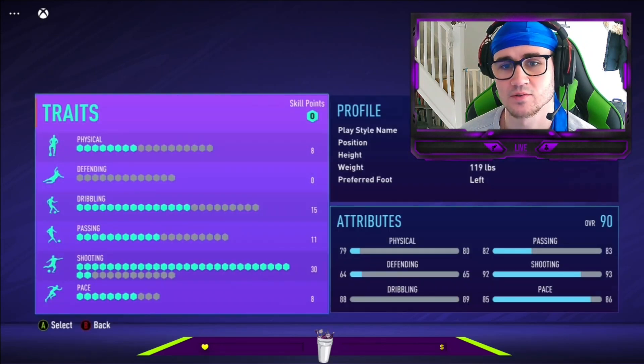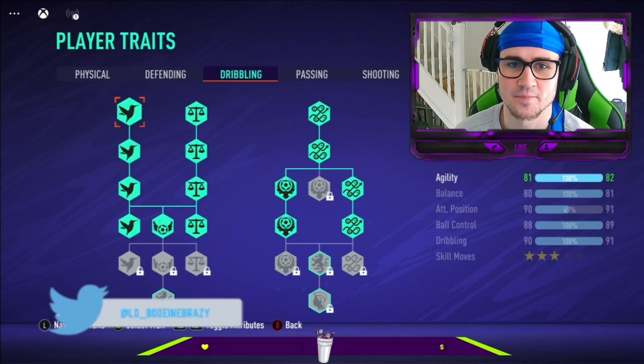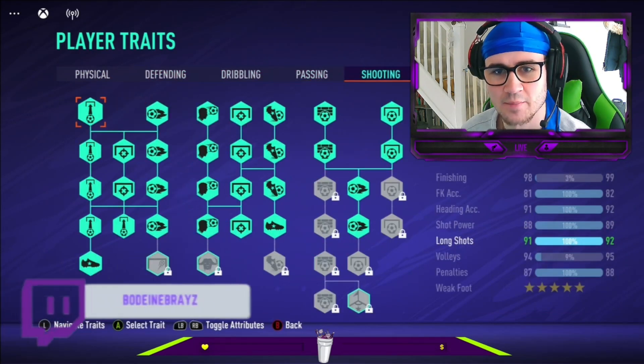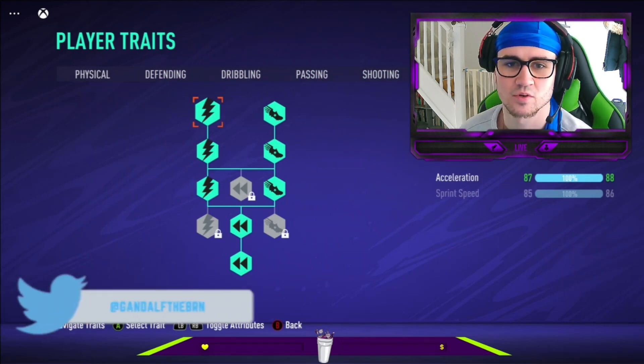Let me show you the setup for both. This is the 90-rated build here — nothing on the defending, a couple of bits on the dribbling, a couple of bits on the passing, a fair bit on the shooting, and then a decent amount on the pace as well. So this is the 90-rated center forward card.